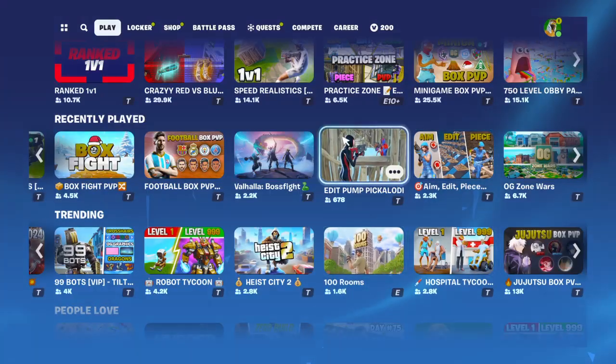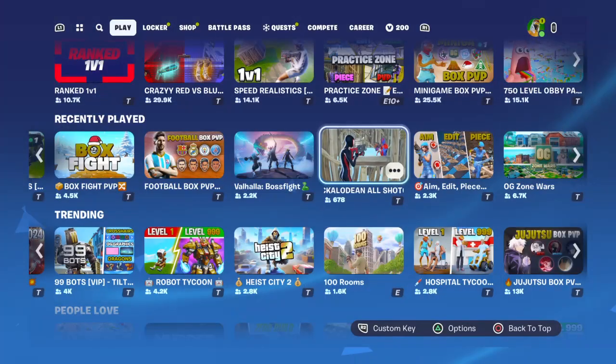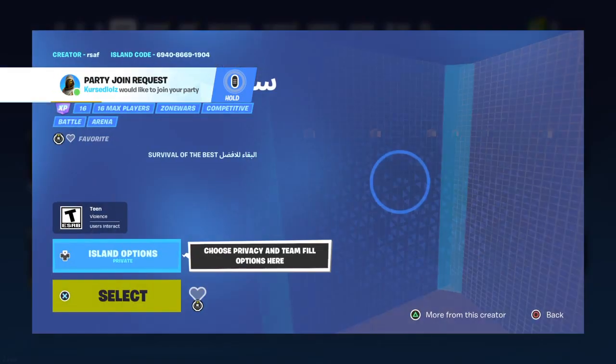Okay, and we're gonna talk about Edit Pump. I played this map when I was on keyboard and mouse and you can use it for controller too, so this info is for both. Using this map improves your shotgun aim, your edits, and your reactive time — like when somebody's in front of you and someone's coming behind you, you kill the one in front then turn around and kill the one behind. You can also work on headshot damage. Map code is at the top.